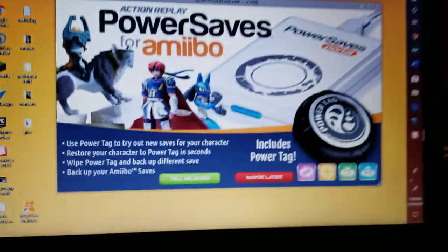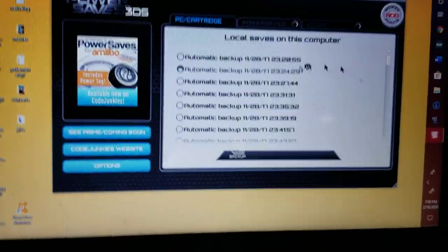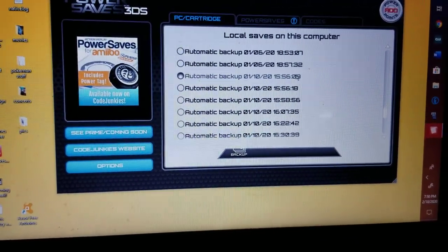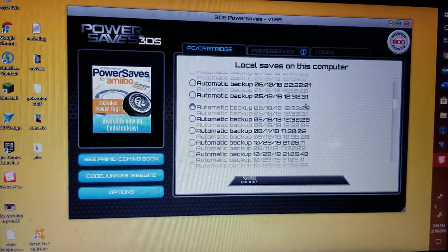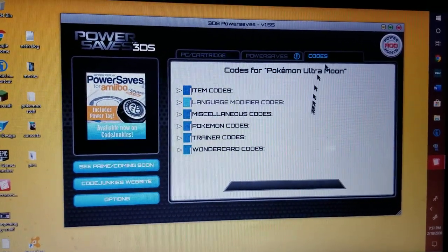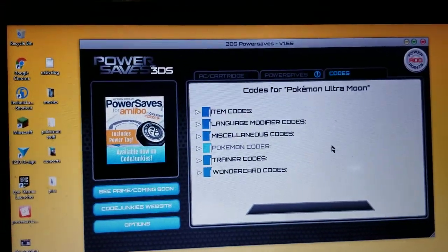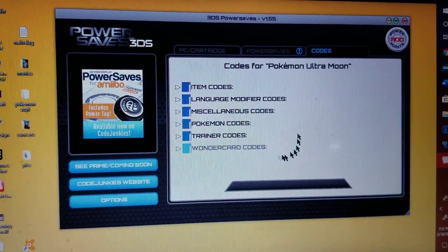I have a couple Pokémon I'm gonna do, so it'll pop up like this. Local saves on this computer are basically all of your saves. This thing will pop up — you should say 'maybe later' — and these will be all of the saves that you've ever done, any edits you've ever done. It'll tell you the dates and everything. So, I'm gonna be showing you how to get a certain amount of Pokémon. You have all of these codes that you can do, there's a lot of different things you can do.